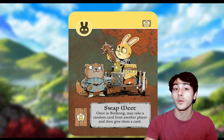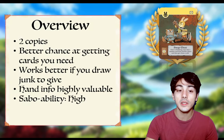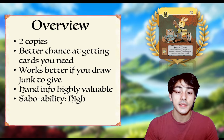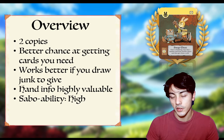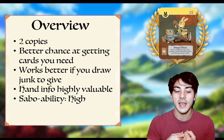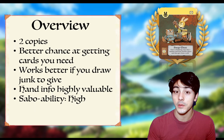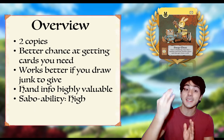There are two copies of this card, so it's pretty common, and it gets you a better chance of getting the cards that you need. Certain factions only get to draw one or two cards per turn. You might take those two draws and neither one of them are what you necessarily need to progress through your game. So Swapmeat will allow you another chance at getting a card you need — like that bird card you were hoping for. And then you got it.